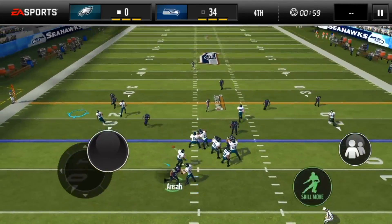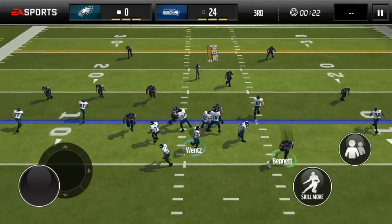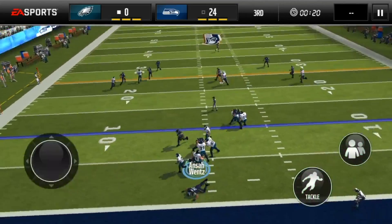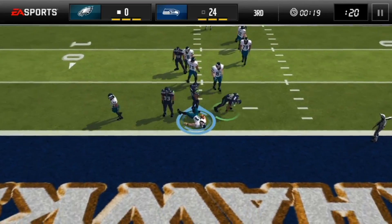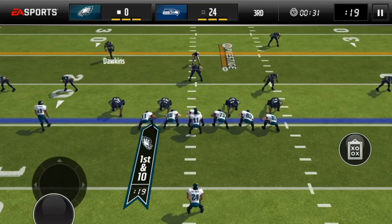Basically, you can either play the deep safeties, or what I like to do is be one of your defensive ends — and it really helps if your defensive ends are fast. You can basically run around your blocker most of the time, and half the time you'll get to the quarterback or rush his throw.